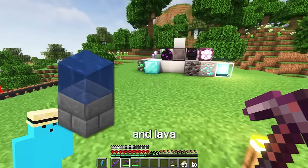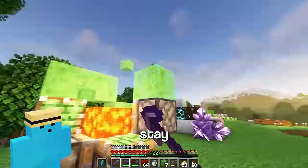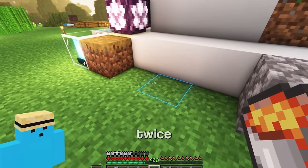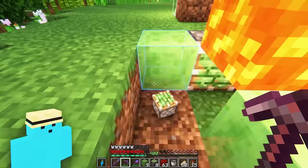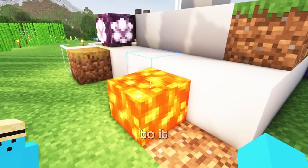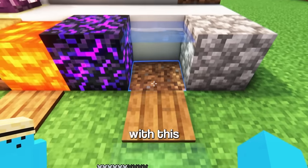Did you know water and lava could float? That's right — with this pretty simple machine wheel, it will stay floating in the air. So I just gotta build it here, twice. Hmm, this isn't gonna work, cause whenever I place a block next to it, yeah, it flows. So I guess we'll have to stick with this for now.